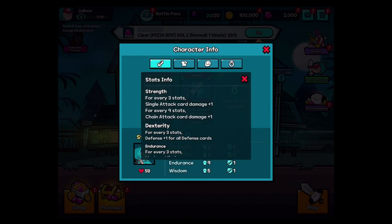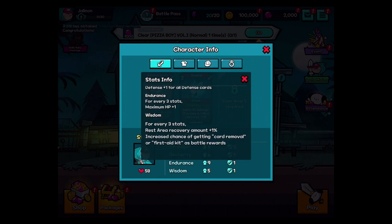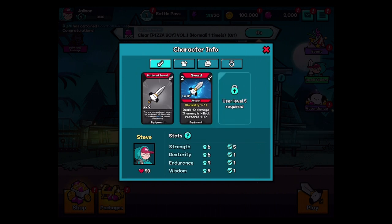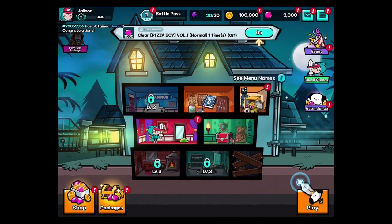Character info — stats: strength, dex, endurance, wisdom. So that's going to matter for some reason. For every three stats, single attack card damage plus one. For every nine stats, chain attack card damage plus one. Dexterity gives you more defense. Endurance — more HP. Wisdom means you recover more, and you can get different battle rewards. And we have four items we can win.